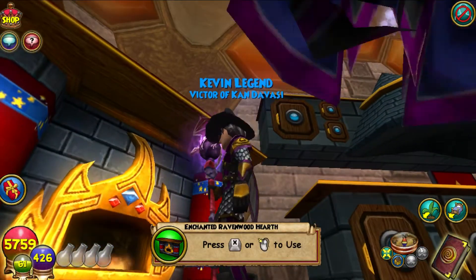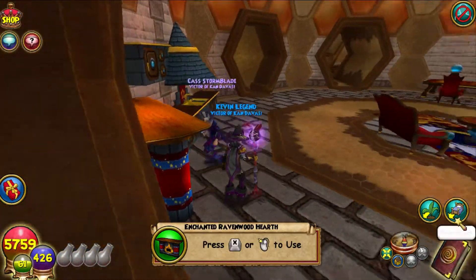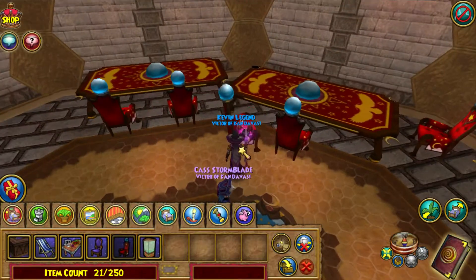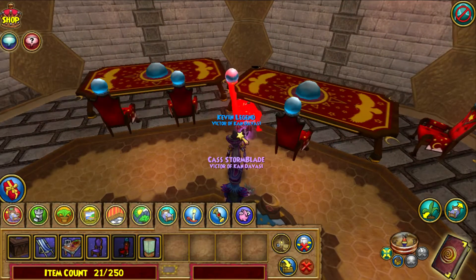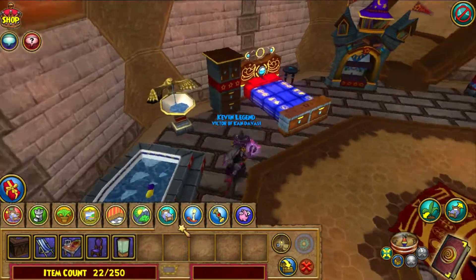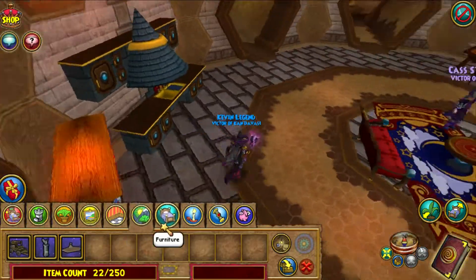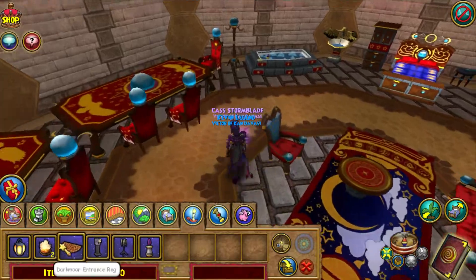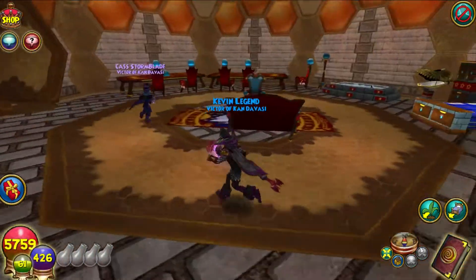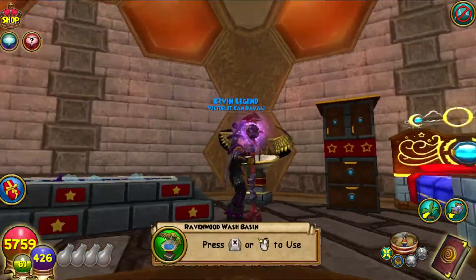That's really cool for the Wizard City set. The Ravenwood Dining Chair — we'll add that in too. That will wrap up the Wizard City furniture set. This is what it looks like, everyone — really big. I do like the Wizard City furniture set.